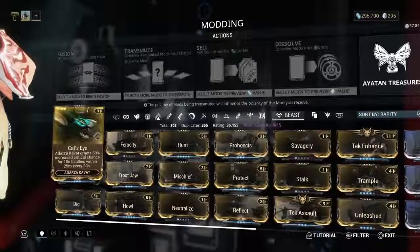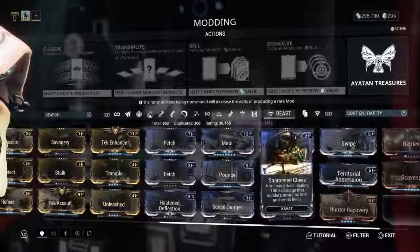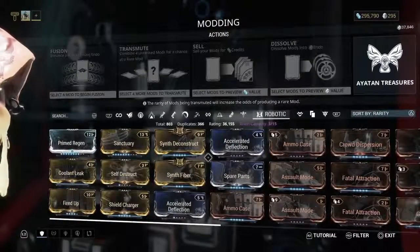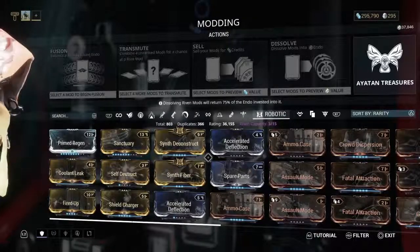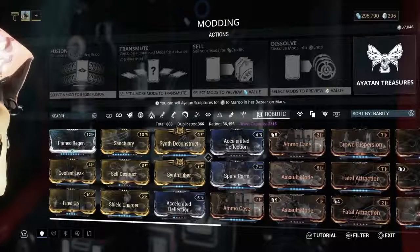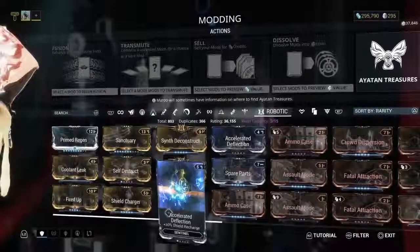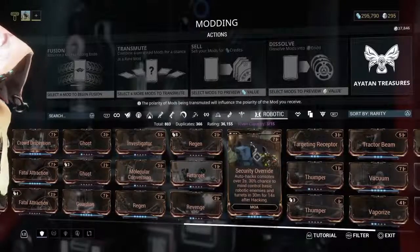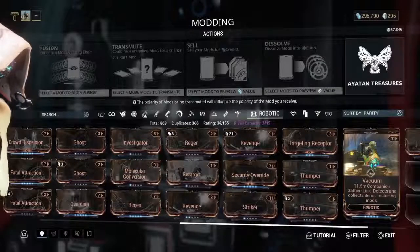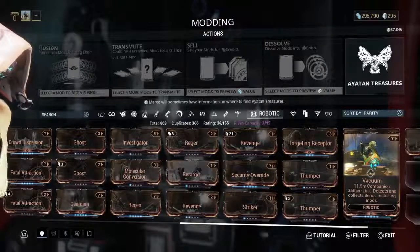There are Beast mods which go with your Kubrows and Kavats — they have their own specific mods. There are also Robotic mods which go with things like the Helios or the Wyrm — companions you can take with you. Some of these are super useful. For example, there's Vacuum which pulls in resources and mods around you so you don't have to run over them — it just collects them automatically. Vacuum is a really important robotic mod to have.